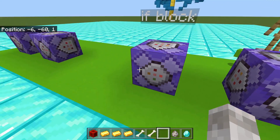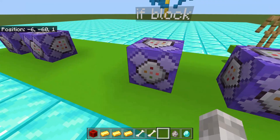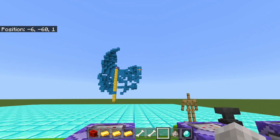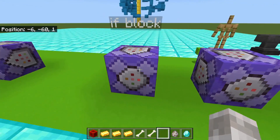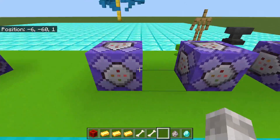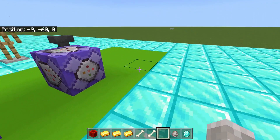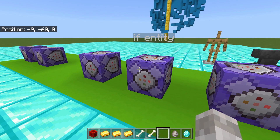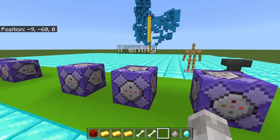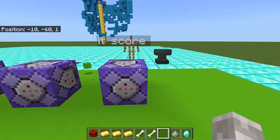There is also 'execute if blocks'. This is used to test if blocks in one area match the blocks in another area, and then execute something if that condition is true. It's a bit more complicated, so I'm not going to cover it in this video — but let me know if you'd like a tutorial. It works similarly to the clone command: if the blocks match, or if they don't match using 'unless' instead of 'if', something can happen.